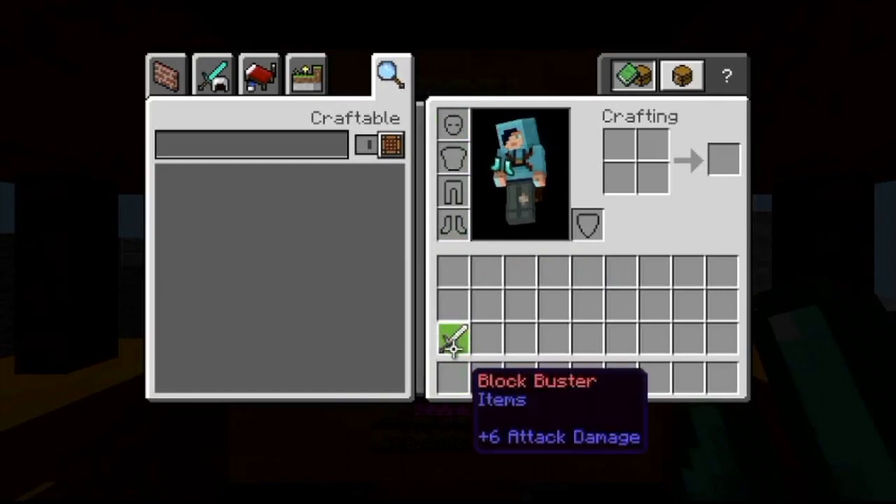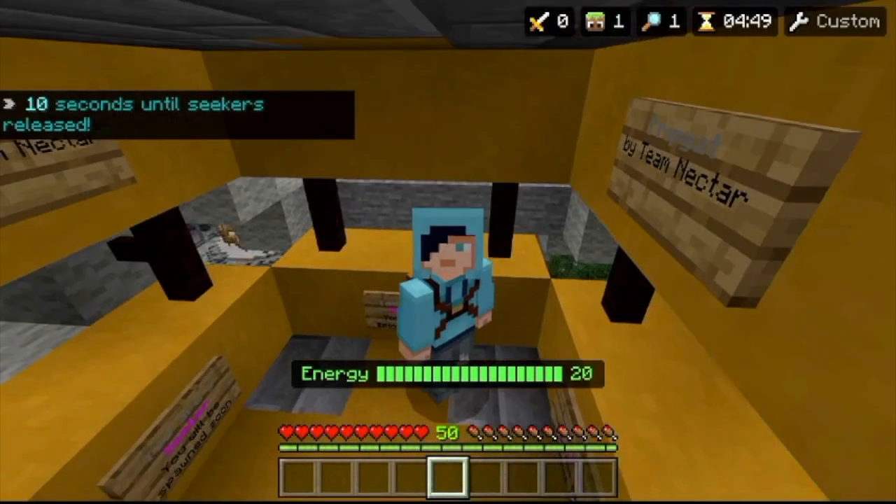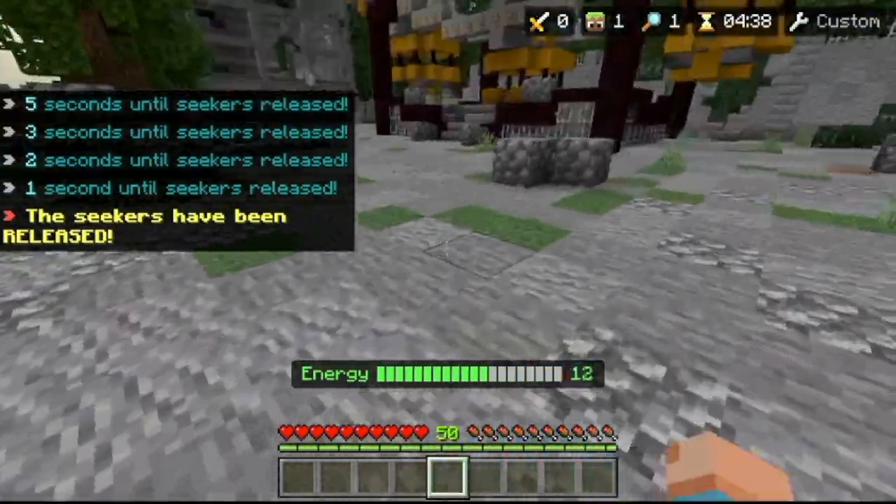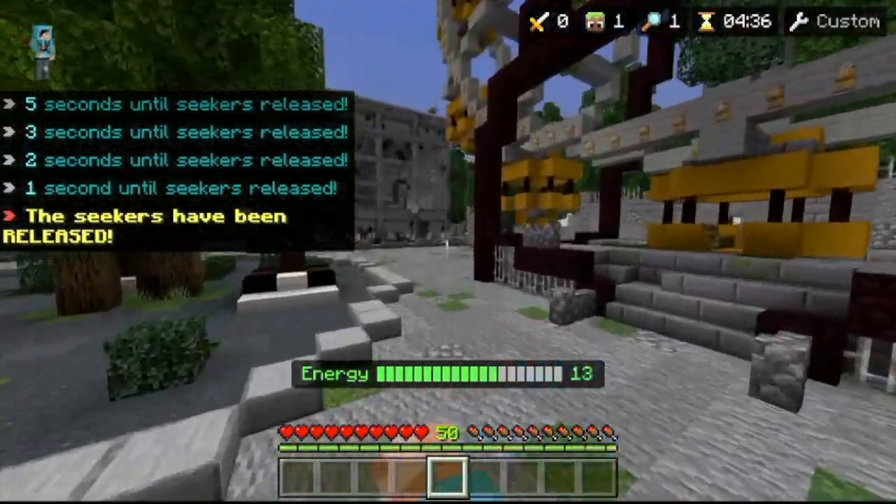I'm going to show you from the seeker spawn where you need to go and where you need your friend to go as well. This is where I spawn — I'm going to go past the ferris wheel.